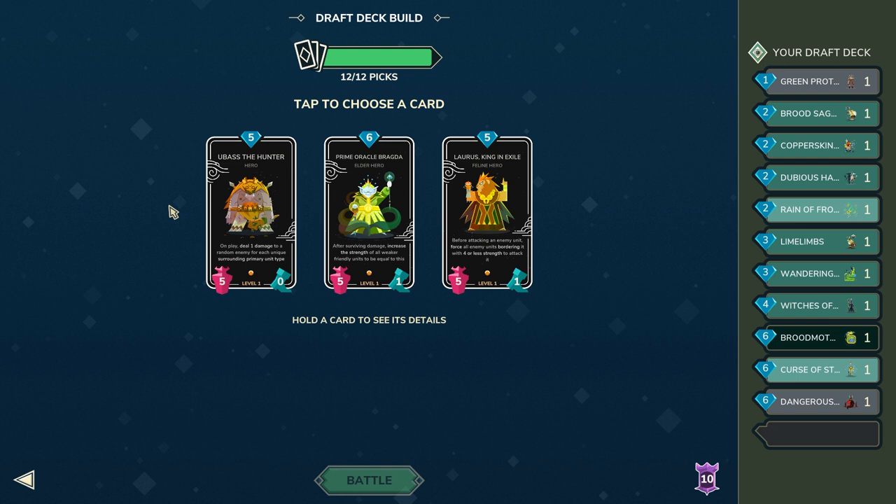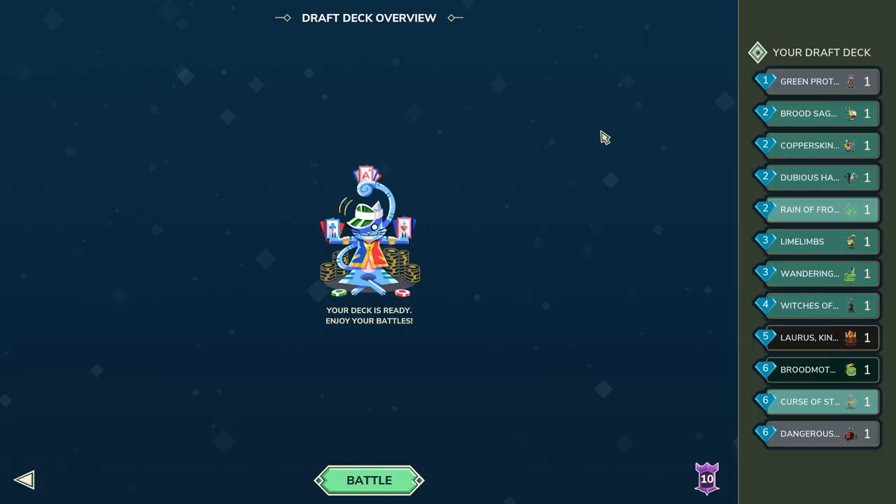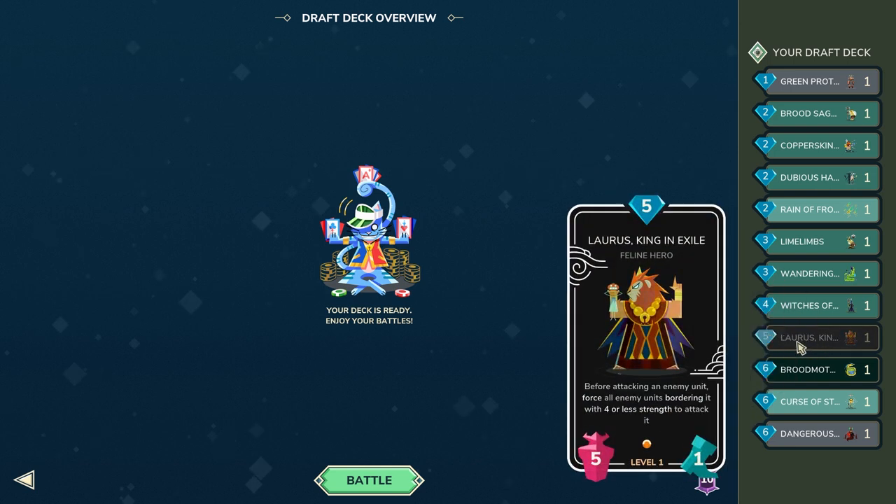That leads us to our very last card pick — a neutral legendary. My absolutely favorite neutral legendary is Loris, so I got really lucky here. That concludes our drafting process. I think this deck is pretty solid; the only problem is we don't really have any five-mana cards, but we can at least come up with a bit of two and three here, or even GP can come in handy.